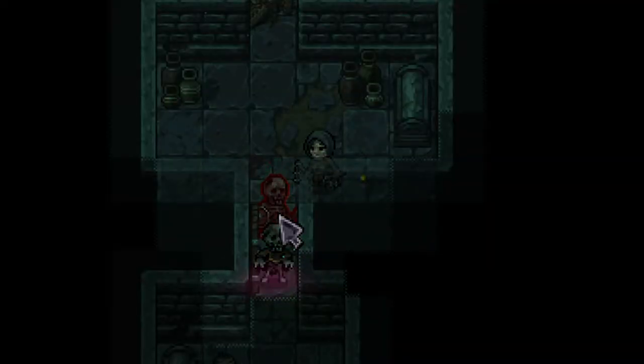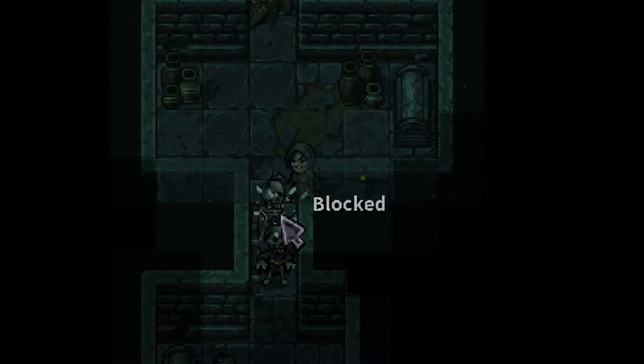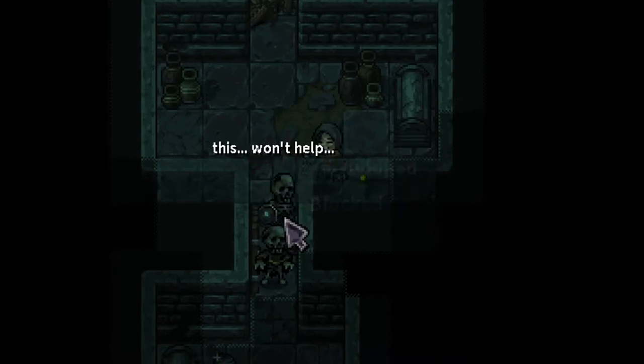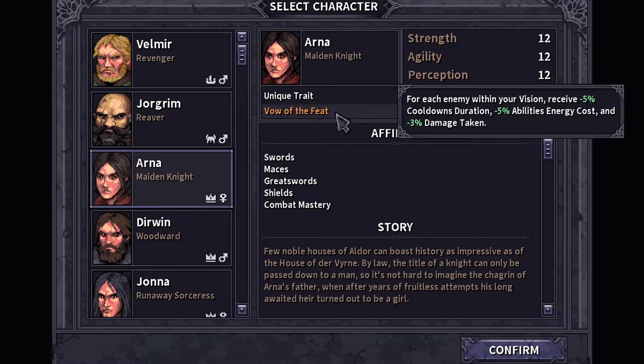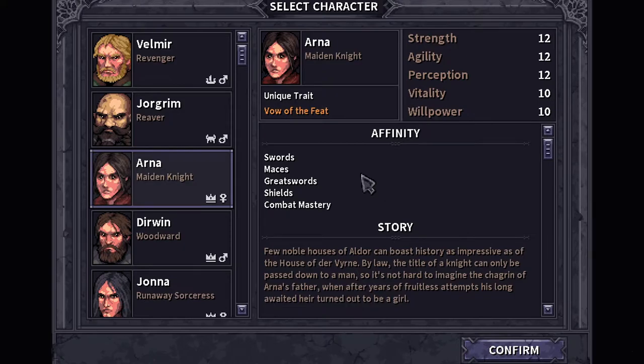Chapter two: character selection. There are two important characters to keep in mind. Arna the Maiden Knight is a very solid choice due to the reduced damage she takes, as well as cooldown and energy cost reduction. This makes her ideal for more general fights, especially the trolls since it's a very long fight and cooldowns are very important. She's also good for anyone new to Stone Shard.